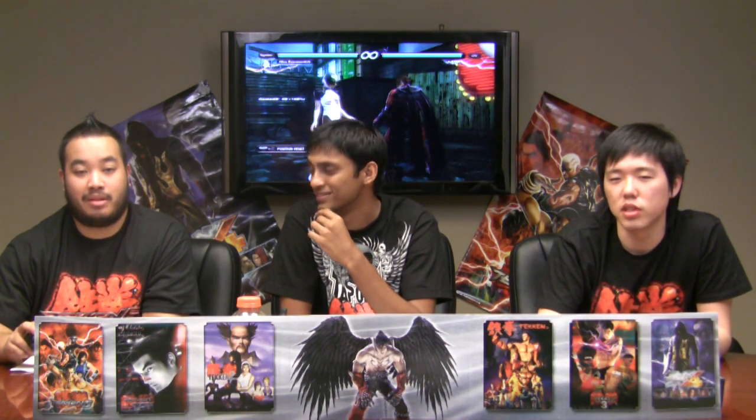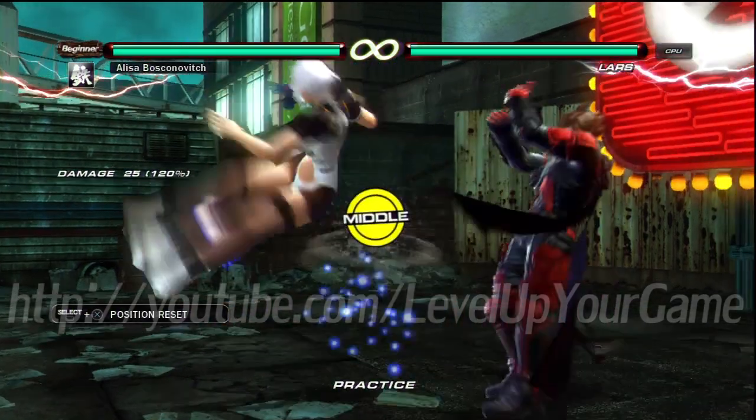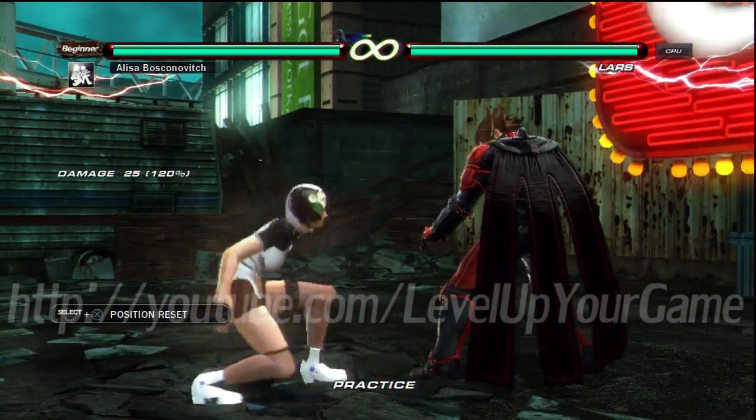So let's talk about her back 3+4. How bad is it on block, just by itself? I actually don't know exactly, but it's at least minus 19. So pretty much everyone's getting a launcher. Does it have any pushback by itself? Not really — it leaves him right in your face, at least minus 19 or 20. So you can pretty much count on any player who uses the move to do the extension.